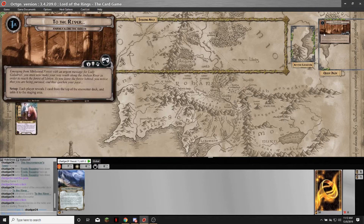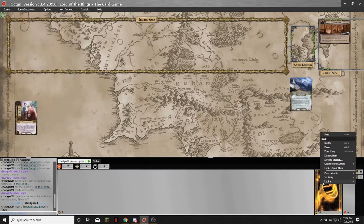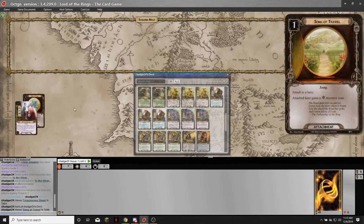Also, the tech against this quest is basically to have low threat, so a mono-hero deck against this quest should do very well. So to start the quest, I need to basically draw my starting hand. Here's the contract — I'm just going to show Side B. I'm going to dig out my Song of Travel and get to play it for free. So Frodo now has the spirit resource icon.